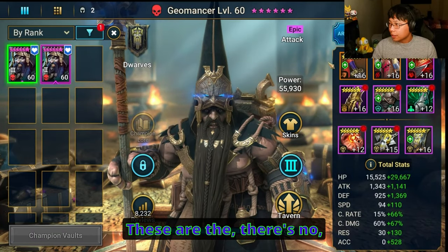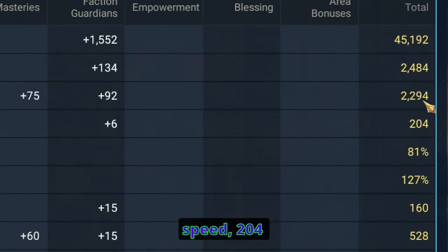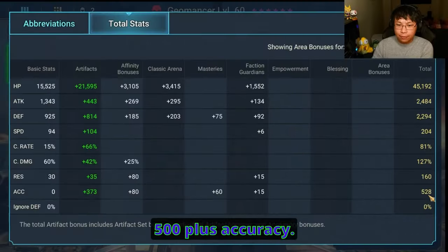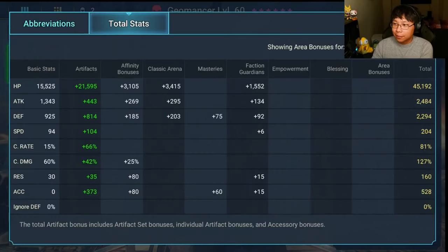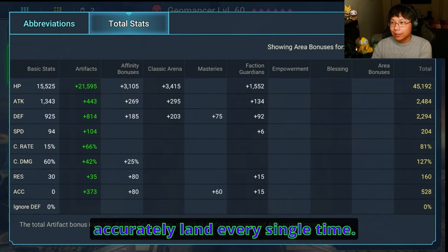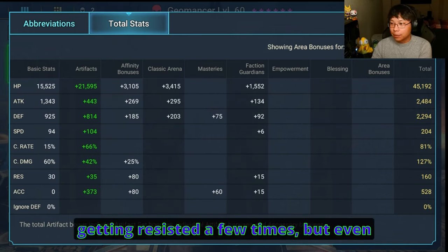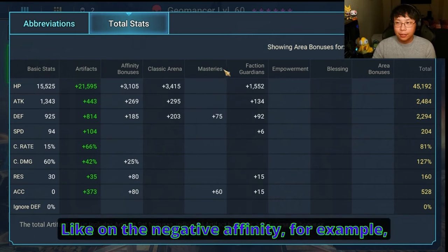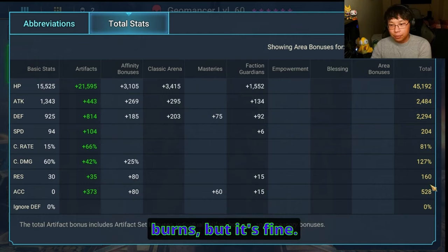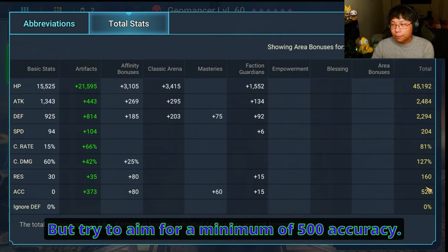For Geomancer, there are no set pieces of gear required. The only things that matter are speed — 204 — and accuracy, 528 or 500+ accuracy. You need a lot of accuracy. The stat requirement is pretty high; I think 550 to accurately land every single time. Even if Geomancer gets resisted on negative affinity and misses a few HP burns, it's fine — he'll get it the next time. It's an unkillable comp, so try to aim for a minimum of 500 accuracy.